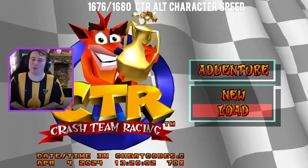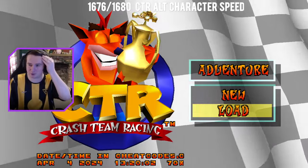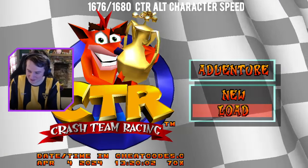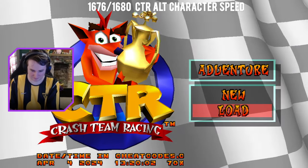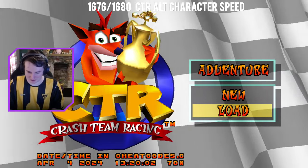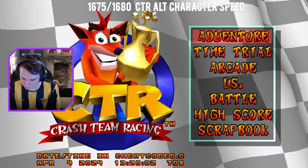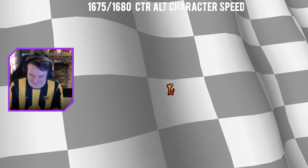Someone asked about Spyro 2 demo. When I was getting briefed about the PC port and what I can and can't do, that was literally my first question when I found out cheat codes were a thing. Spyro 2 demo does not work — it's the only cheat code that doesn't work, for fairly obvious reasons. However, there is one we can do: the scrapbook cheat — up twice, down, right twice, left, right, triangle, right. And it crashed.